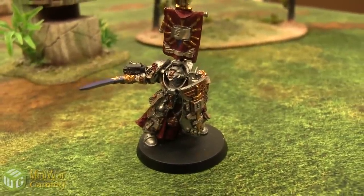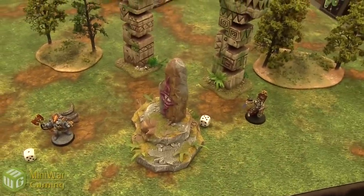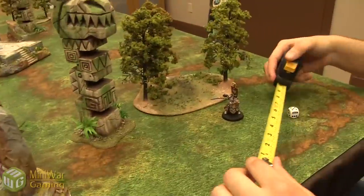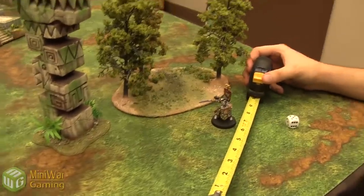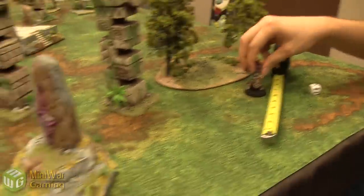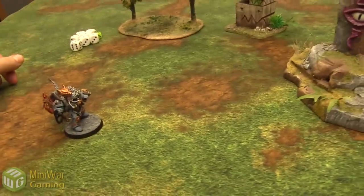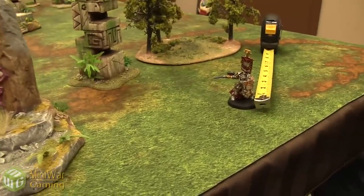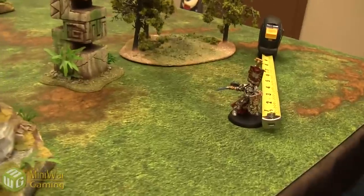Okay Julio, let's roll for deployment — I rolled a 1 and a 5. I'll go first. Okay, I'm going to try to steal the initiative. And I did not. So here we go. I'm going to move 6 inches in this direction. The cover doesn't really matter because I have my Belt of Russ, which gives me a 4+ invulnerable save. I'm going to forego my shooting. First, Psychic Phase. I have one. Almost forgot.